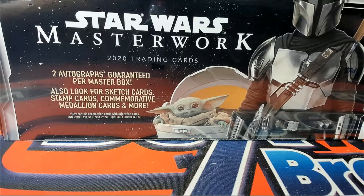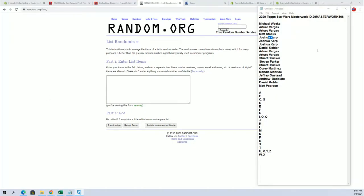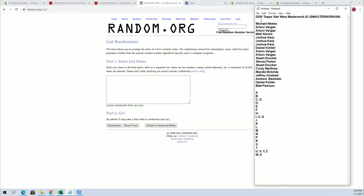Alright, good luck everybody, here we go. It's time - this is Topps Masterwork #506. Good luck, thanks everybody for joining. Happy New Year! 2021 is upon us. Let's see what we got - alright, Michael W down to Matt P.